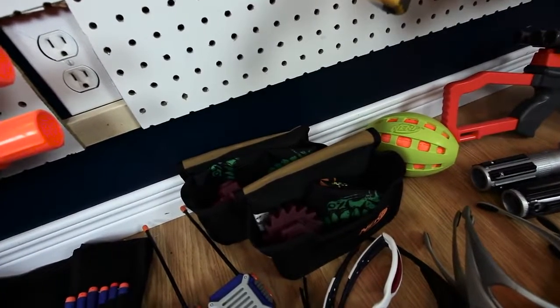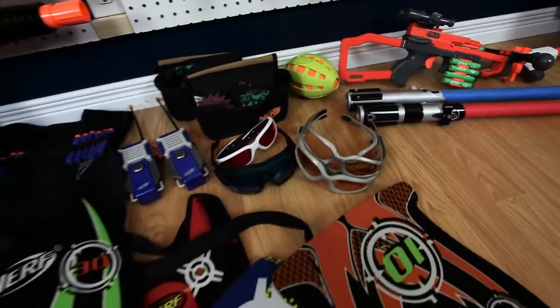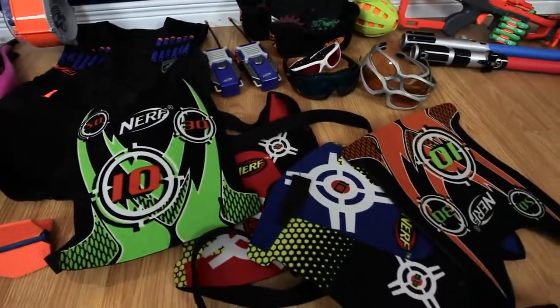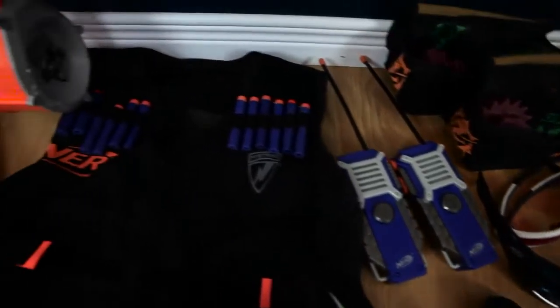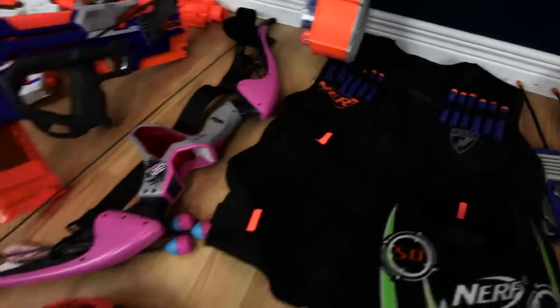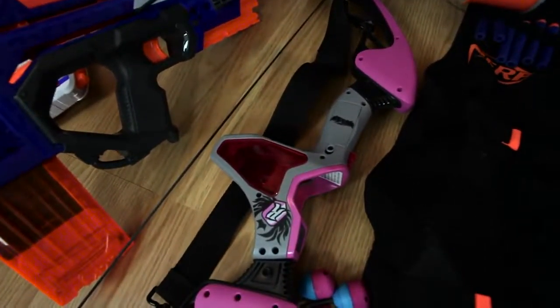Got two Zombie Starter Kits which have a Bandana and a Grenade in there. A bunch of goggles, four Dart Tag Vests, two Walkie Talkies, and an End Strike Vest.